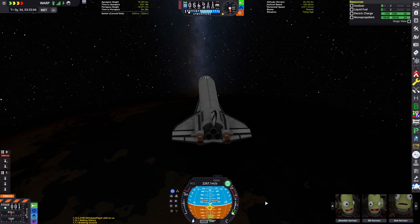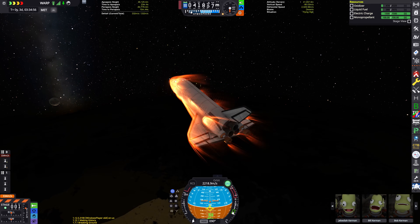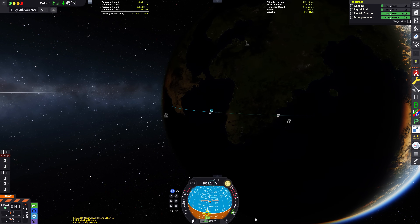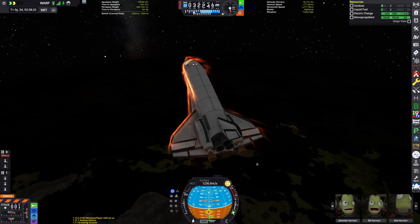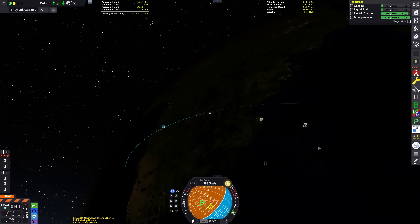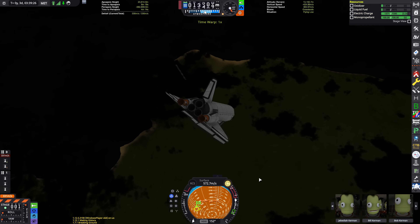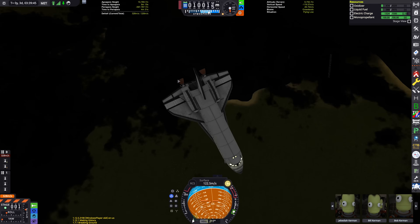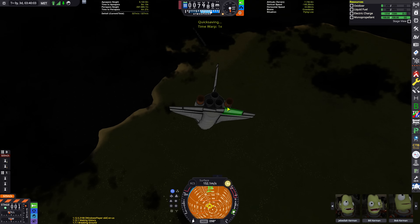I'd forgotten how long it had been since I re-entered with a winged vehicle at night. I couldn't actually see where the Kerbal Space Center was — I'm so used to using the mountains and various shorelines to figure out where I need to go and what speed I'm doing. I realised a bit too late I was coming in way too fast and was going to massively overshoot. I didn't want to land at the island runway and pretend that was the plan. So I ended up trying to decelerate too hard and fast and induced a stall — we had to ride it out until the atmosphere was thicker and the shuttle could regain aerodynamic stability. And there we are — we have regained control.